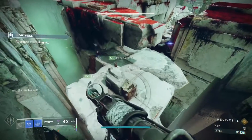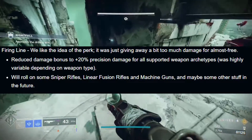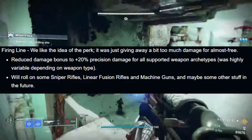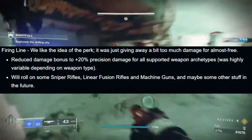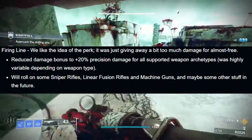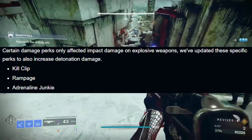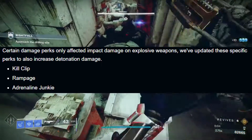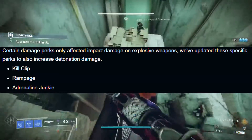Moving on to additional perk changes: Firing Line has been reduced to a 20% precision damage bonus for all supported weapon archetypes. It will roll on some sniper rifles, linear fusion rifles, and machine guns — and maybe some other stuff in the future. Additionally, certain damage perks only affected impact damage on explosive weapons; Bungie is changing this so that damage-dealing perks also increase detonation damage.